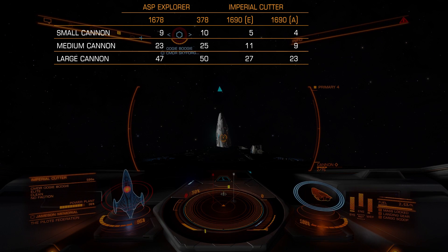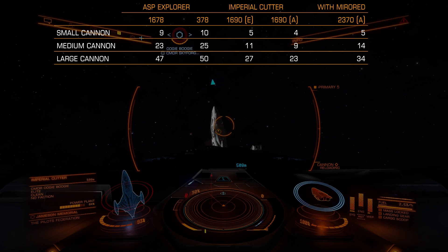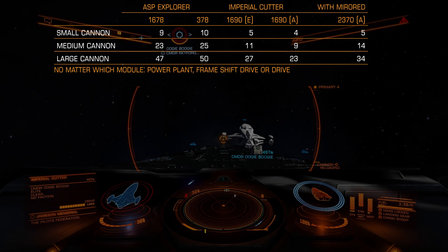And the same ship with mirrored armor, with A rating modules, 2370 armor points — it's worse than Imperial Cutter with lightweight armor. But that leads to the second test which we did: a kinetic weapon test against all bulkheads, because clearly something fishy is going on. So let's test.